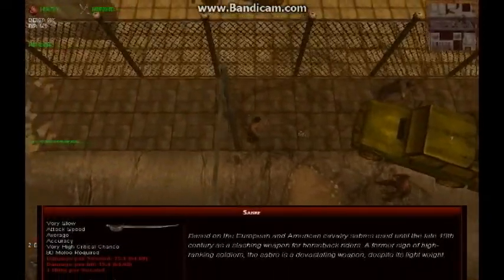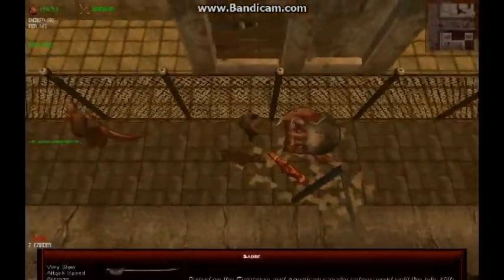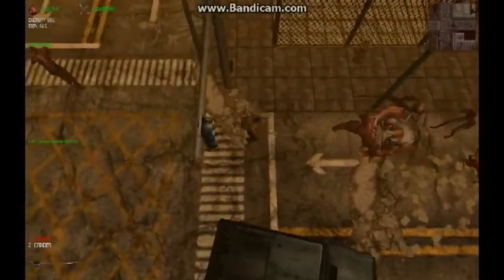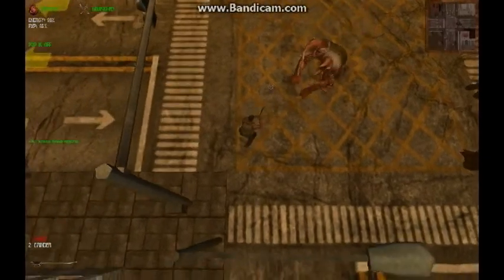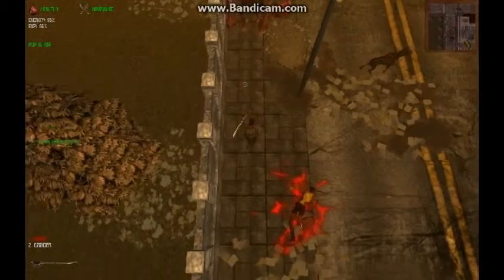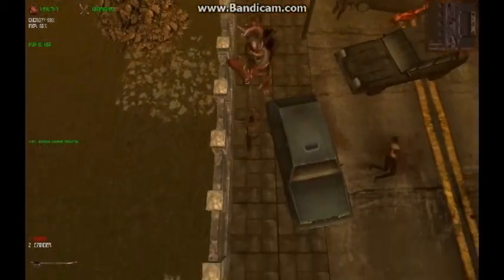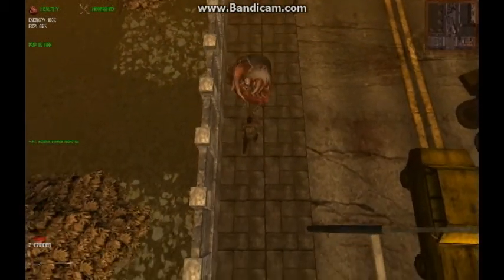We begin with Tacky, a level 66 test subject, using a saber. The saber is a speed proficiency weapon that delivers approximately 65 damage points per second, theoretically enough to kill a Titan in two minutes of continuous striking, though in real world applications the time is considerably longer. You can see Tacky's using the basic technique here, retreating and striking as the Titan catches up with him.